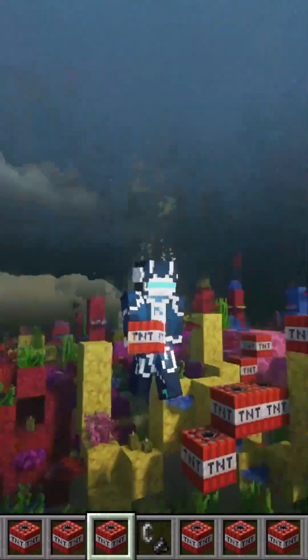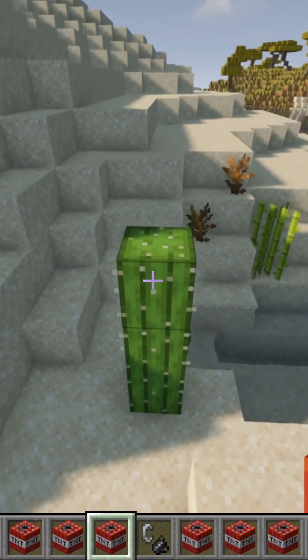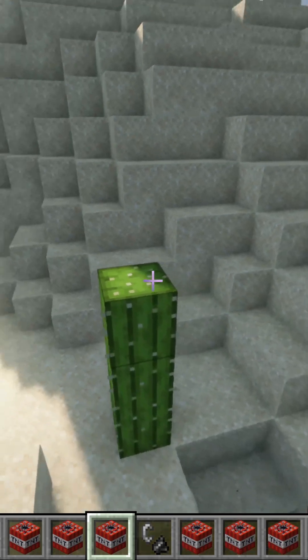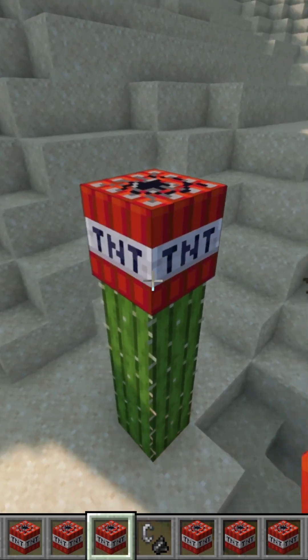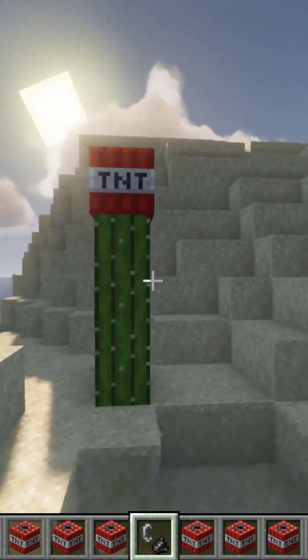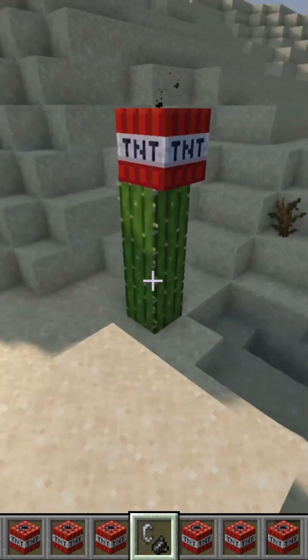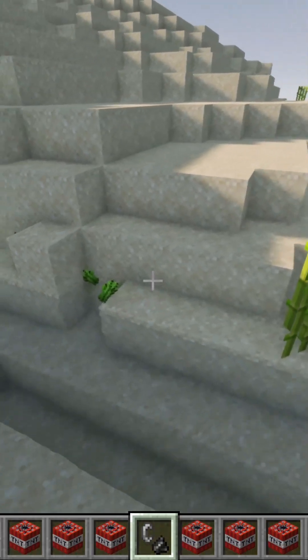So this experiment failed. Imagine you subscribe — that would be sick. Now imagine I place TNT on here: what will happen? The cactus did not break, and this looks really cool. Let's see if the cactus has a good blast resistance. It doesn't, but at least this block is still standing.